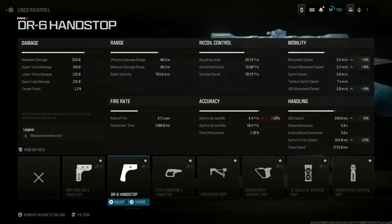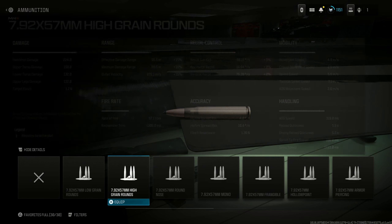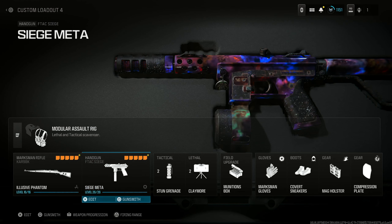For the other barrel, you could use the DR-6 Hand Stop to get that sub-300 ADS speed. I use in today's gameplay High Grain Rounds just to give me that bullet velocity and range, so I have that higher one-shot kill potential from longer ranges.